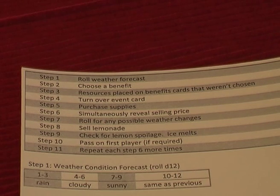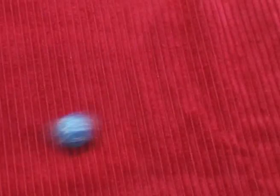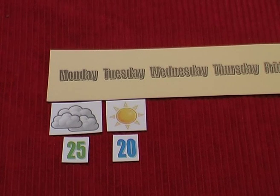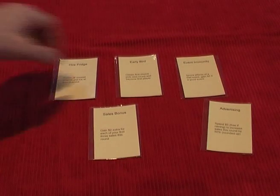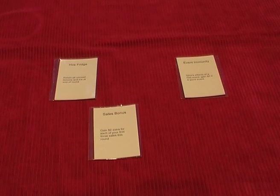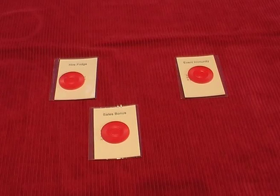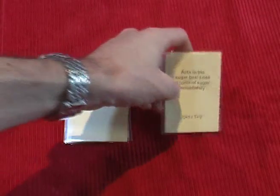I'll briefly go through these steps. In the first step the weather forecast for the next day is determined by rolling dice and checking the overall player aid. The relevant tokens are then placed onto tomorrow's space on the Monday to Sunday time track. Step 2 involves people choosing benefit cards starting with the first player. The benefit cards might do things such as allow you to buy stock cheaply or get higher profits from selling stock. The benefit cards that aren't chosen have a single supply token placed onto them, which are taken by a player in future rounds if they choose that benefit card. Step 4 is where the top event card is turned over.